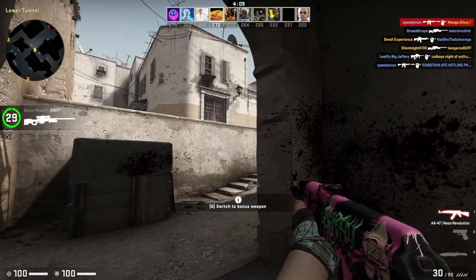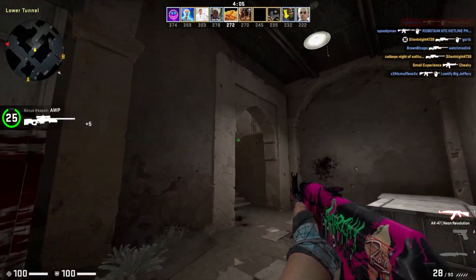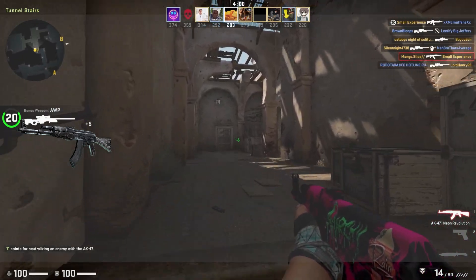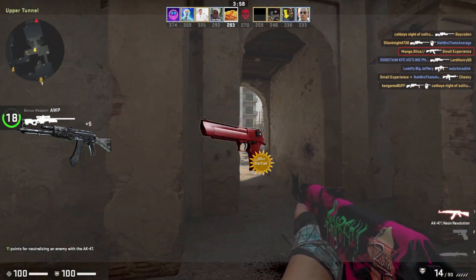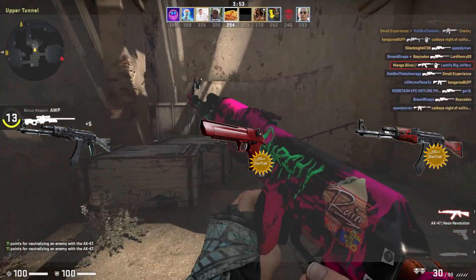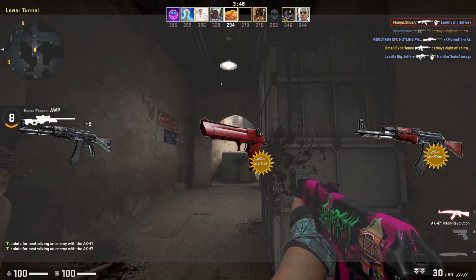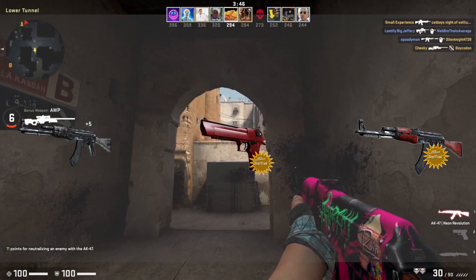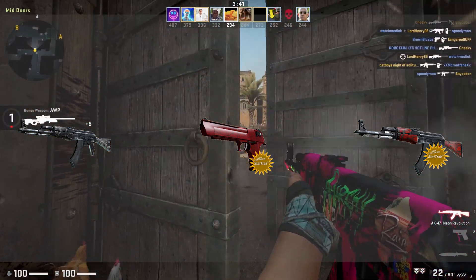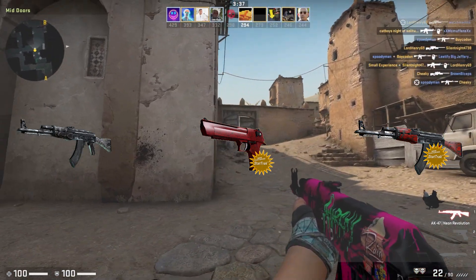What is up guys, today we're back with a high-risk, high-reward trade-up session where we'll be attempting to trade up to a Factory New AK Black Laminate, a StatTrak Factory New Desert Eagle Crimson Web, and finally a StatTrak Factory New AK Red Laminate. All these skins are float capped at 0.06, meaning the Factory New condition is extremely rare and also requires very low float items to be able to attempt these trade-ups.